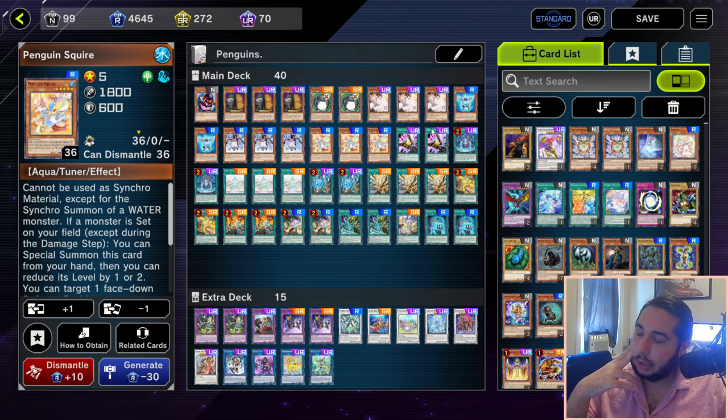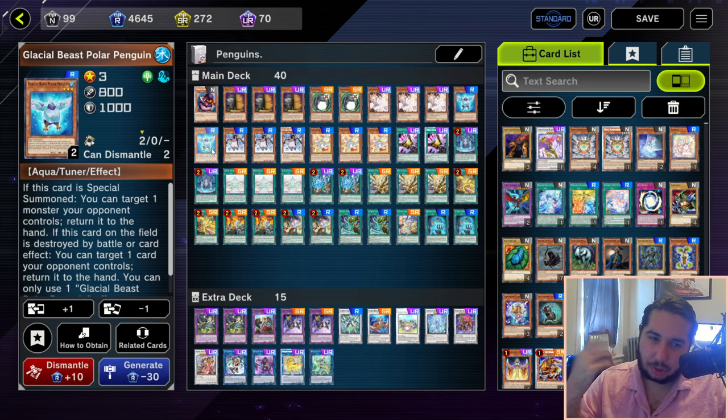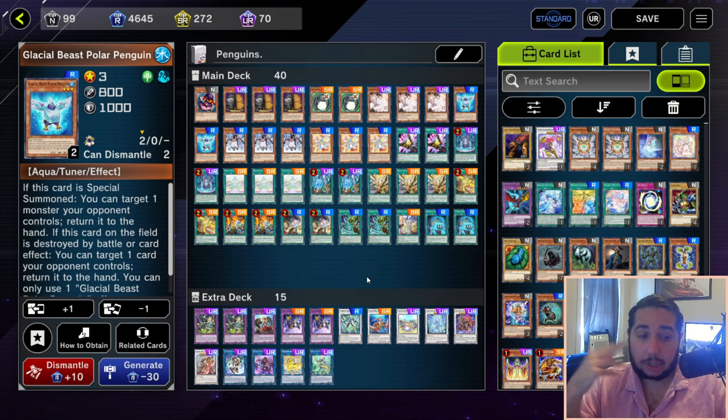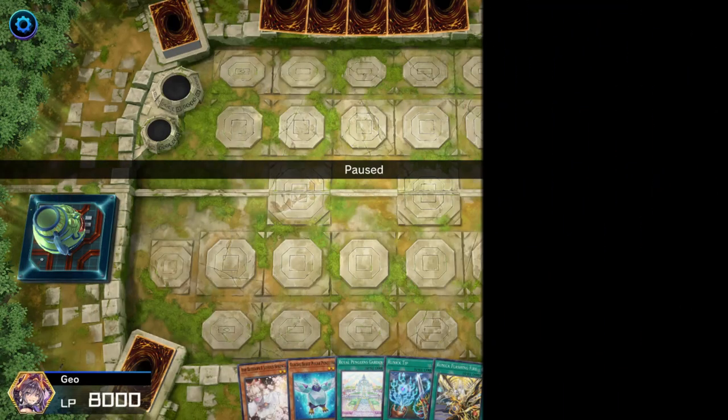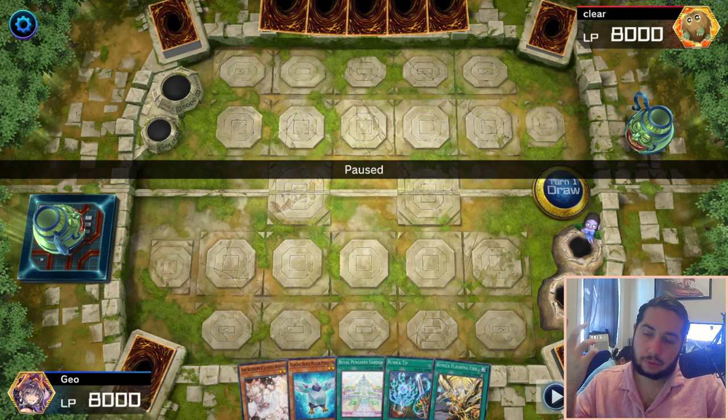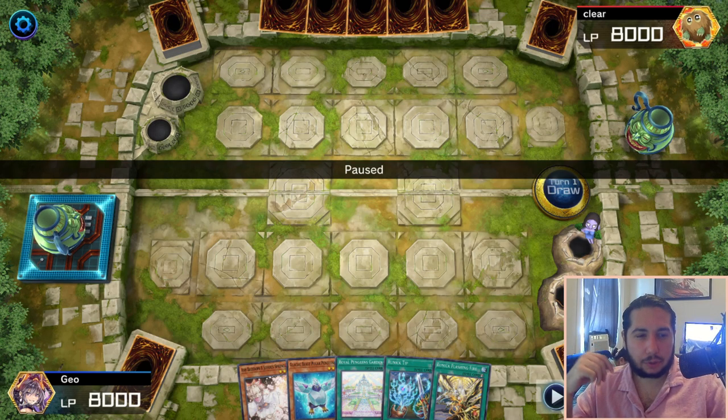I think that's really it. I played 2 of these because sometimes you draw one and you need the second one. Pretty standard extra deck. Penguins has been target banned, but you cannot keep down a good Penguin player. So I figured maybe not everybody was around for 2021, and it might be useful to show what a standard Penguin hand looks like.